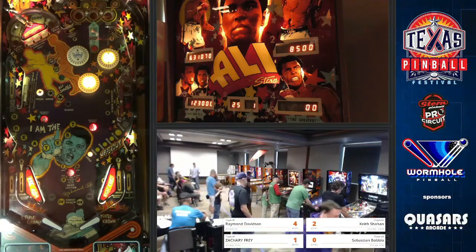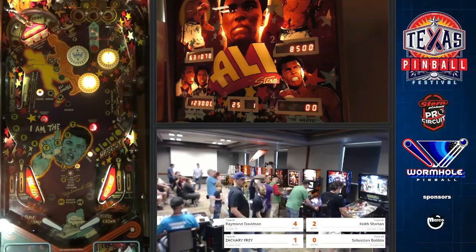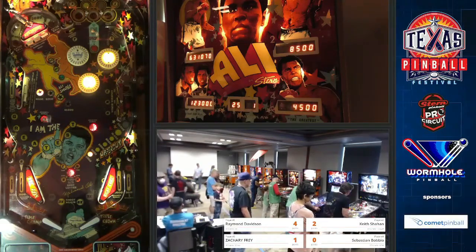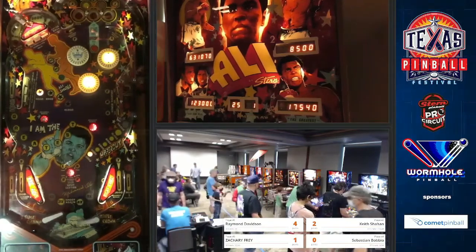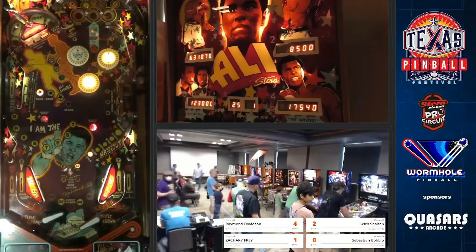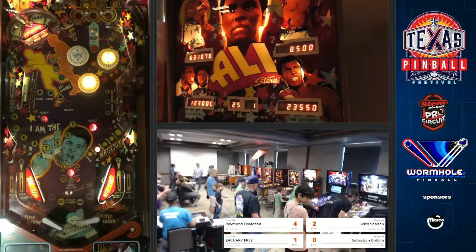At least he's got two sets out of the way. The returns from that drop target bank are not great — once you get your 5X, like, I'm not going back up there. There's no reason to, anyway. If you're not comfortable transferring at that point, you go for the greatest, which is decent points — that builds, which is nice. You get points per letter of GREATEST that you have. So if you've got it on the right flipper and your bonus is already maxed and you haven't found a good way to transfer it, just shoot that.